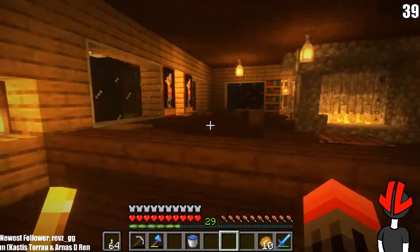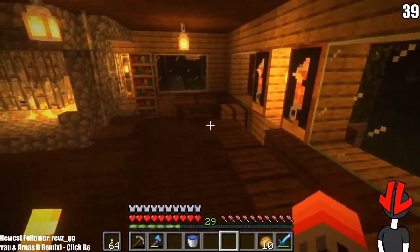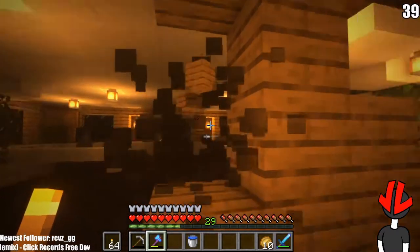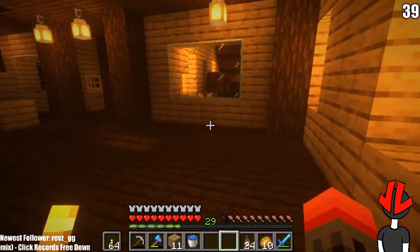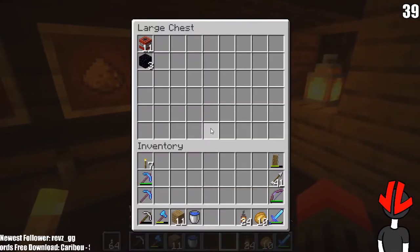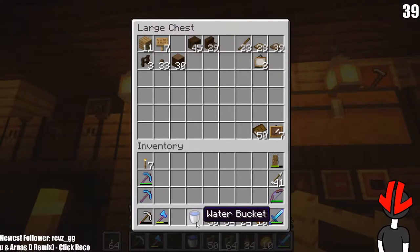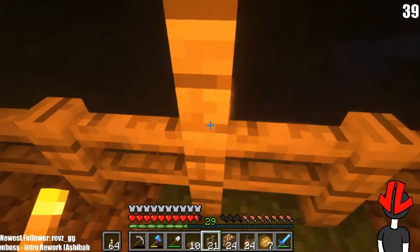Welcome to episode 7. We finished doing a few things in the house last time — got Jerry Seinfeld up there together with Bill Gates. Now I want to find a villager to trade with and bring them here because I need to make a villager hut and a trading post. I can also finish the farm, make the chicken farm, make the sheep farm — I have enough wood for that.